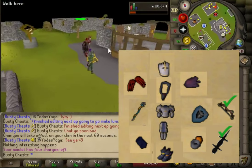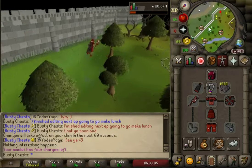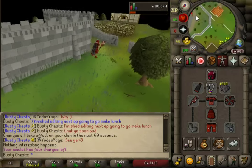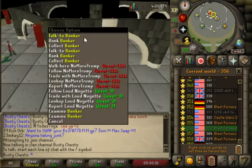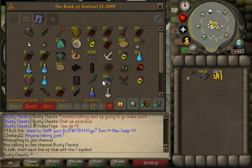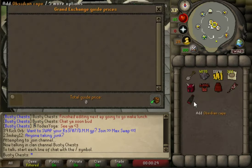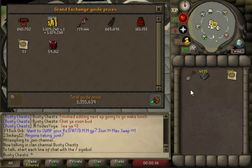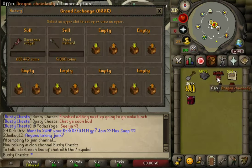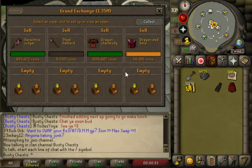We're going to head over to the GE, sell everything, and see how much money we've got. We can definitely afford a full set — I thought I might leave it up to you guys which set to pick. That world was a bit busy, so I'll sell everything here. We can pick which Barrows gear to use, and we'll use whatever you say for the first thousand chests. We've got 3.3 million if all this sells.